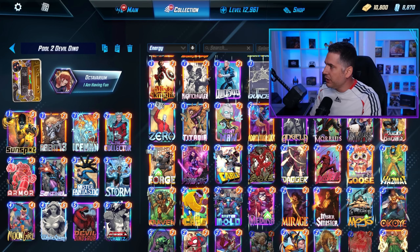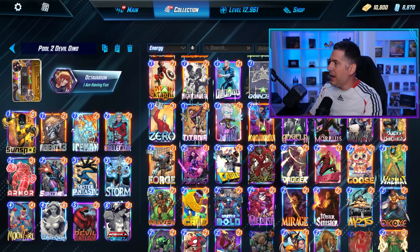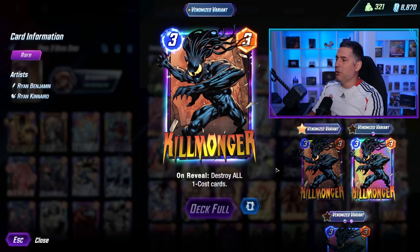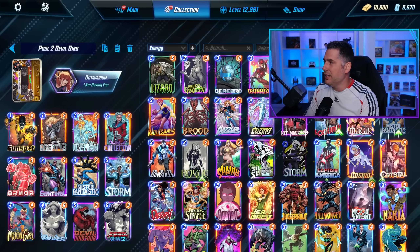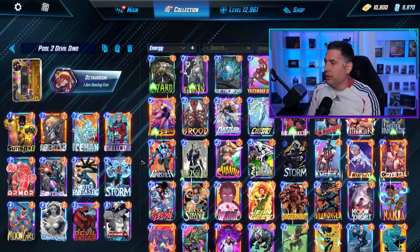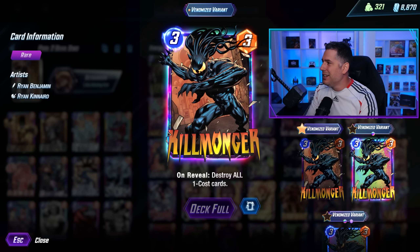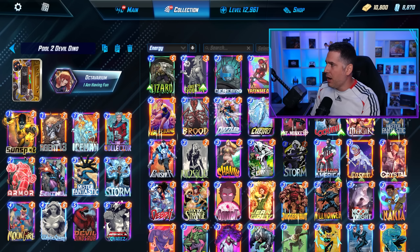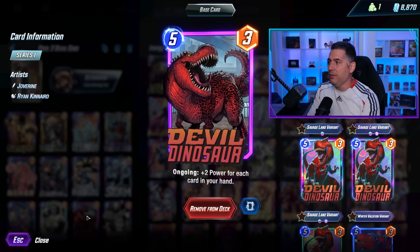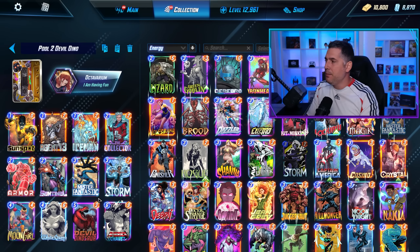The way this deck works is you play Sunspot on turn one, Armor on turn two, and then you Storm that location, which protects the Sunspot from the critically dangerous card Killmonger. Killmonger destroys all one-drops, which wipes out zoo-centric pool one decks. As you enter pool two and Killmonger becomes a factor, you want to protect your one-drops, specifically Sunspot, behind that Armor. You use Moon Girl to replicate your hand, which can give you two Devil Dinosaurs — one on turn five and one on turn six — with a massive hand because of the replication.